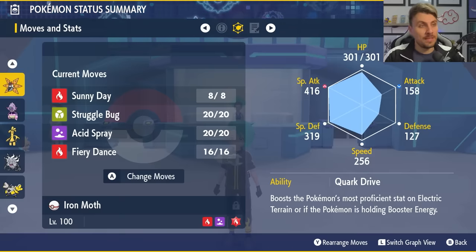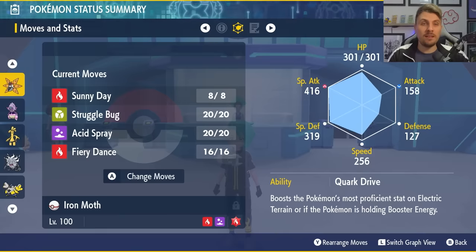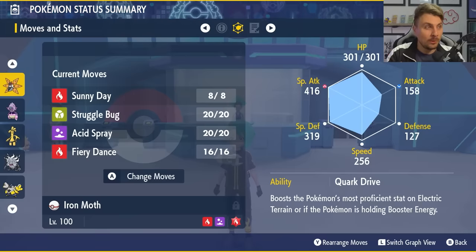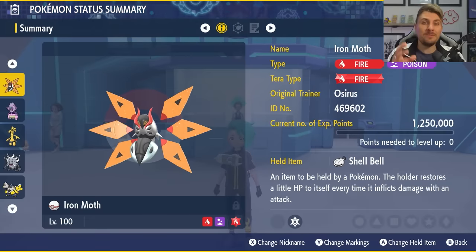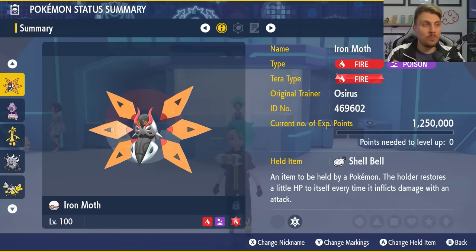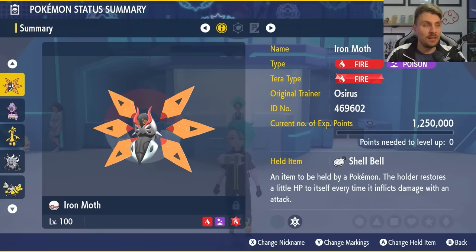Sunny Day not only weakens those Water type attacks but also boosts our Fire moves and removes Blizzard's accuracy. So although Iron Moth is a Fire type that you might not want to bring against a Water Pokemon, I feel like it could be a very good option going into this raid.